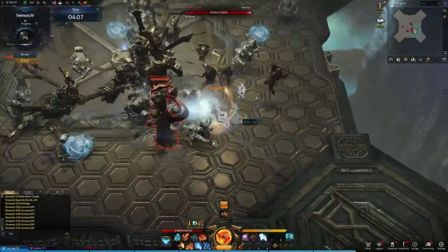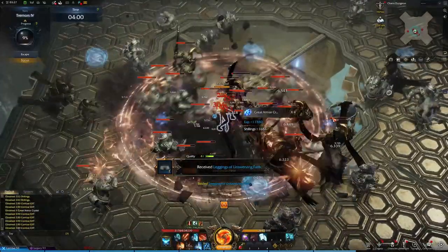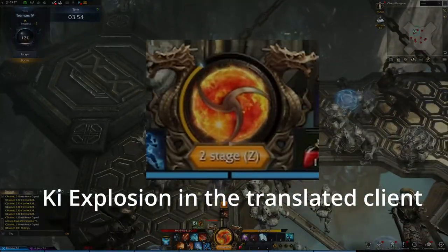Soul Fist is a hybrid martial artist specializing in both melee attacks and ranged energy attacks. There are two aspects to this class's identity: its unique skill resource called Key, and its core class mechanic, its power-up system called Hype.